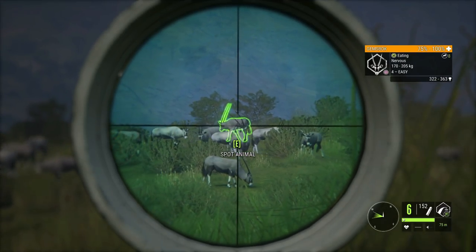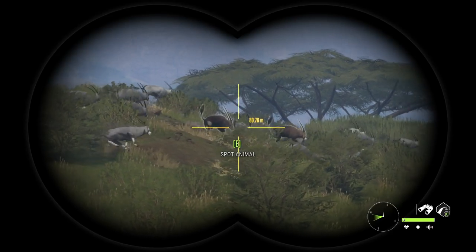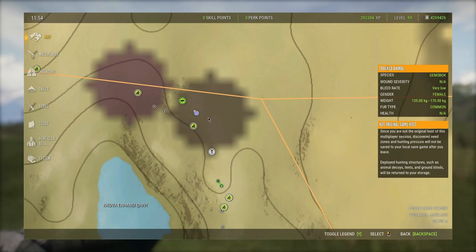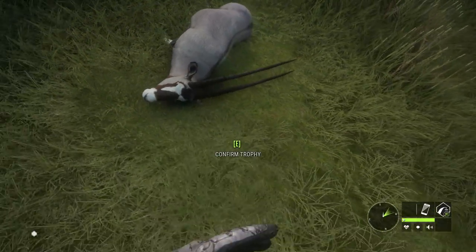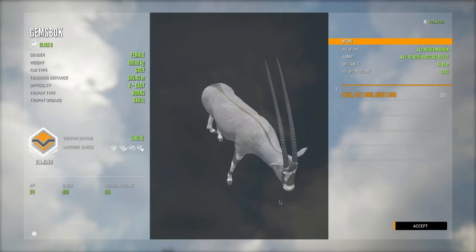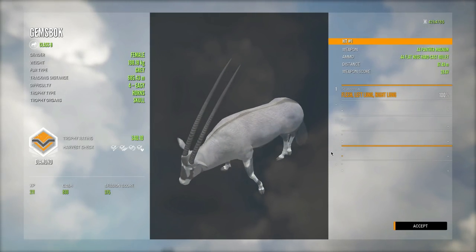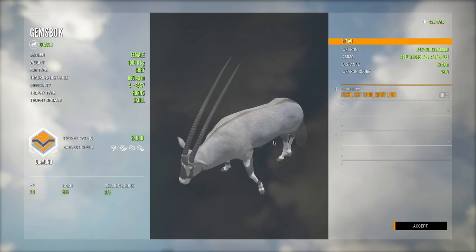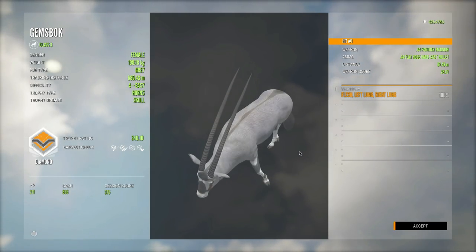After a couple minutes of trying to get it to go broadside, we finally managed to do so and got a perfect shot into the lungs. I was a little worried we might have clipped it as it turned, but thankfully we got a perfect double lung shot and brought down a beautiful gemsbok trophy. If anything shows that low-level servers in multiplayer are amazing, this is it — two diamond gemsbok very close to each other in separate herds. That's one of the reasons I love hunting gemsbok on low-level servers: there's almost always at least one diamond. Same goes for cape buffalo on low-level servers.